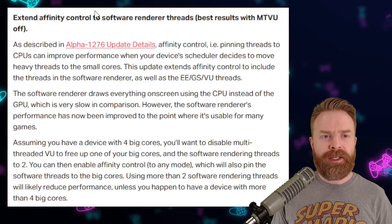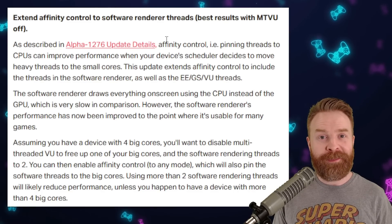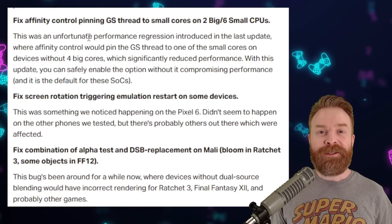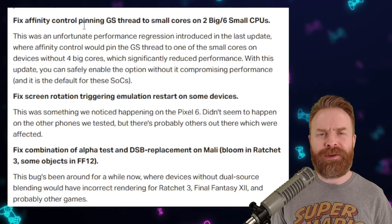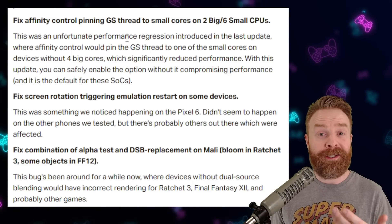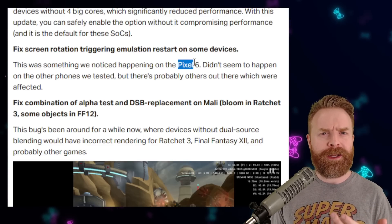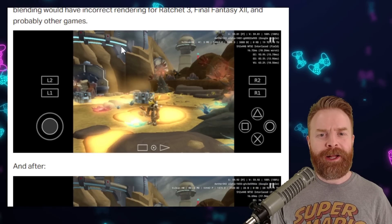They've also extended affinity control to software renderer threads. If you're looking for a performance increase, this may vary from device to device and game to game, but you can tinker around and see if something works for you. There are also a number of bug fixes. One fix helps out performance if you were using affinity control — the GS thread was pinned to the wrong core on some devices, and that should now be fixed, resulting in increased performance. They've also fixed screen rotation, which sometimes triggered an emulation restart on the Pixel 6.